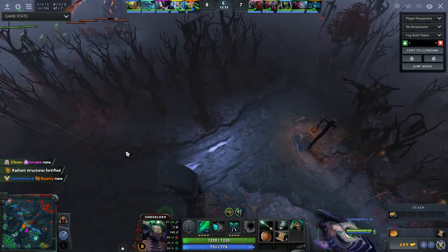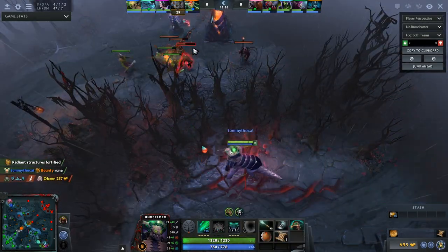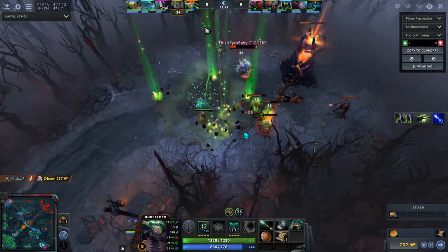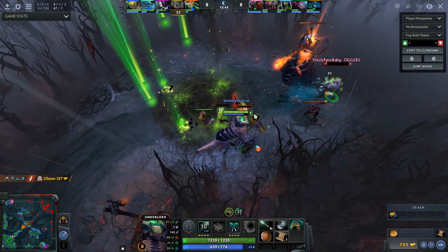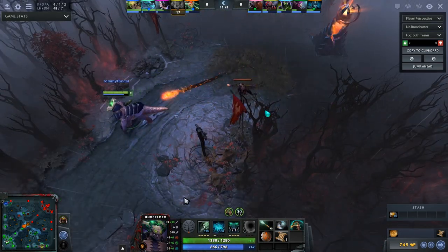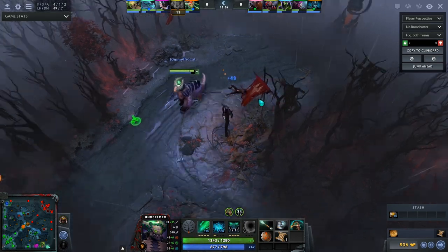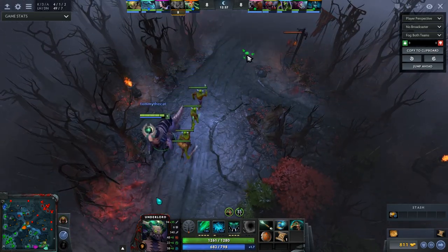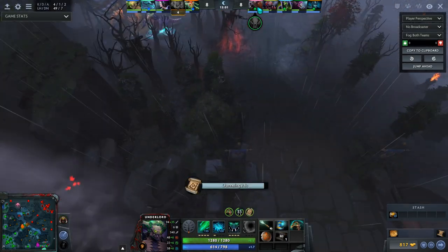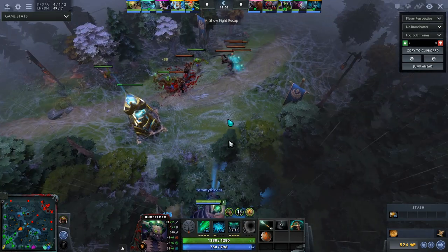After maxing out both Firestorm and Atrophy Aura, we start leveling up Pit of Malice. At level 1 it's only 0.9 seconds — less than a full second of root, which at this stage of the game is pretty weak. Even so, I wait for him to come into lane, put Firestorm down, he gets hit twice and has to run. He's got no regen and can't stay in lane. I've effectively won the lane now — with levels, abilities, and items, while he has none of the above.